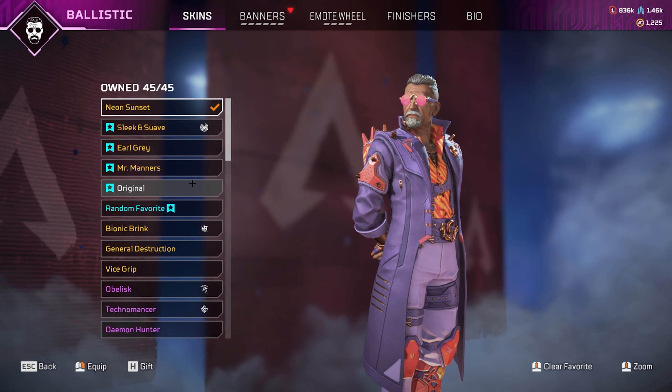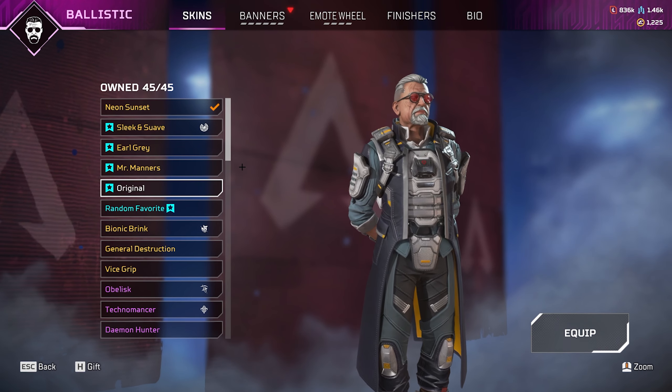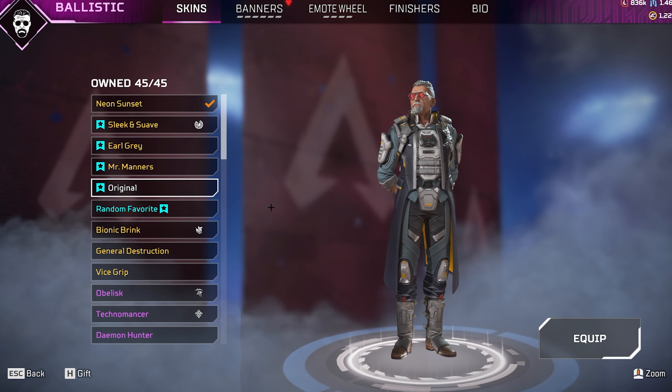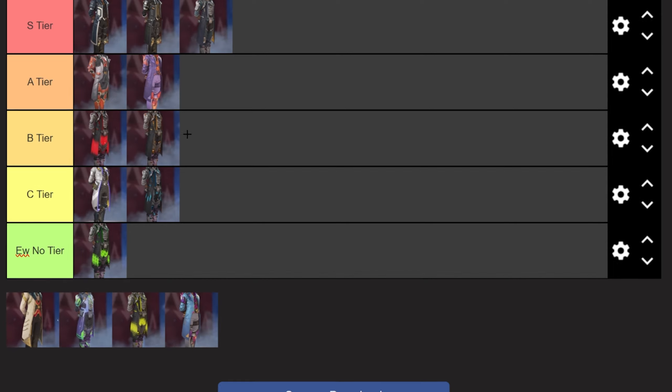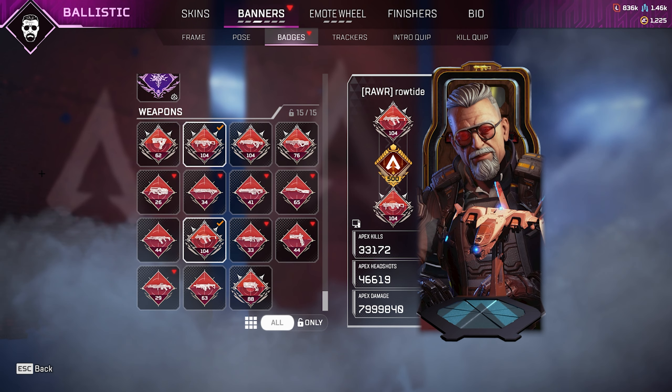The next skin is the Original. I'm going to be completely honest — the Original has a special place in my heart because it's just so nice and it's Ballistic's original skin, you can't hate it. While it may not be as good as Mr. Manners and Earl Grey, it is going in S tier. It just has to. Here are some banner frames that I really like to run with it.